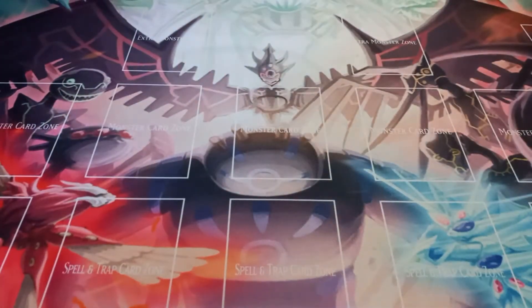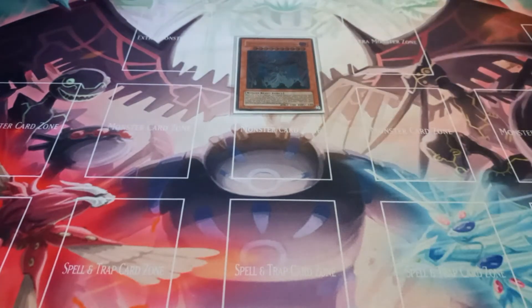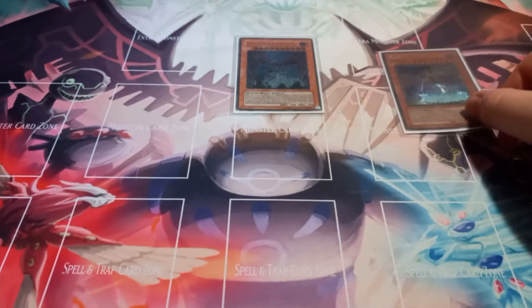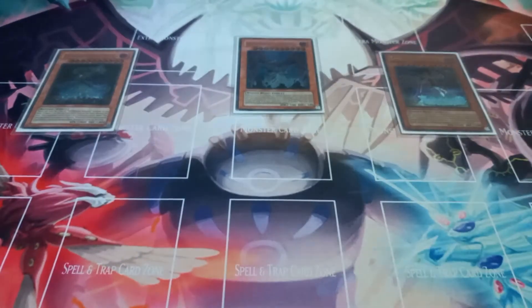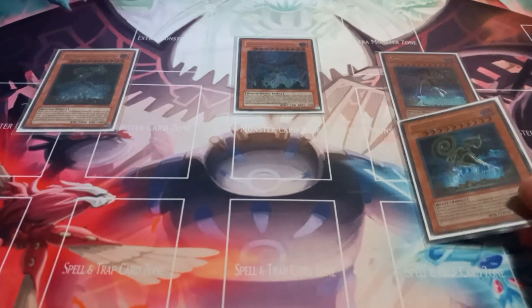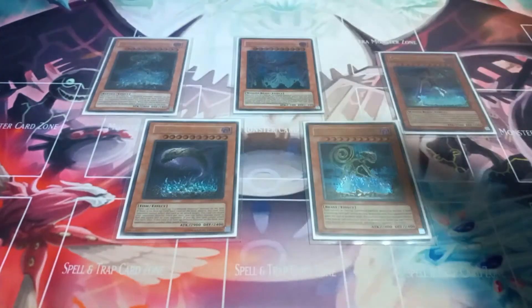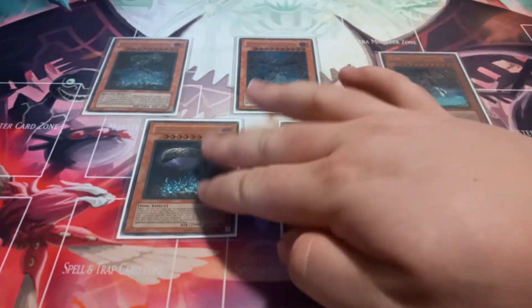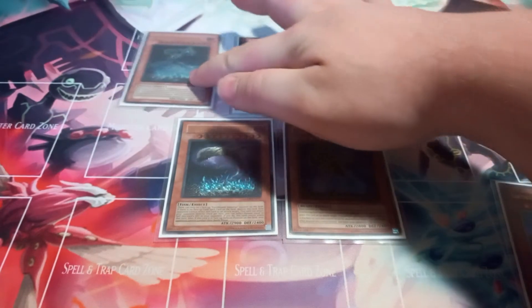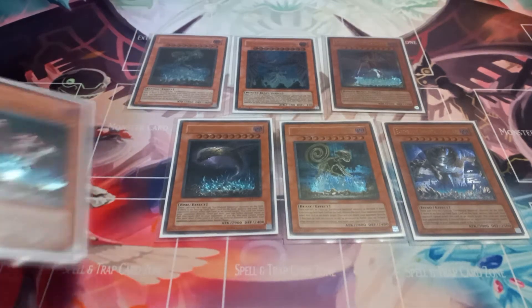Then for the Earthbound Immortals, I play one copy of Earthbound Immortal Wirakotaraska, one copy of Asila Pisku, one copy of Kokoraya, one copy of Earthbound Immortal Kusulu, one copy of Chaku Chalua, one copy of Earthbound Immortal Kokopakapu, and one copy of Earthbound Immortal Uru.